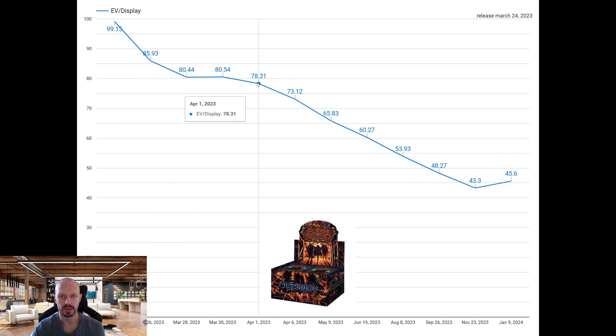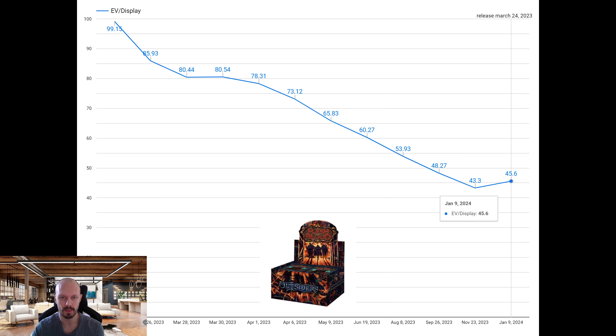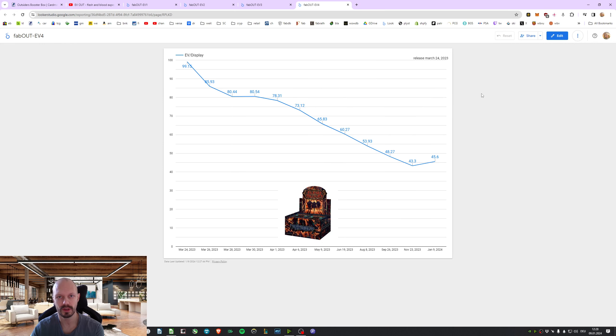From April 1st, 6th, then May, June, August, September, November, January — this is the first uptick. I do call bottom for all these Flesh and Blood prices. I've said this in some videos ago — we've seen Dynasty go up, we've seen Uprising go up. It is totally possible they go lower, but I do call bottom.